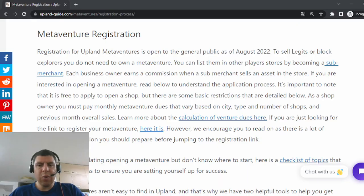Up until August of 2022, the Metaventure function has been in beta testing, where only a select few players were able to run and operate their Metaventures. These Metaventures were for NFLPA legits as well as block explorers. With this announcement, now any player who is able to meet some minimum requirements has the ability to open and operate their own Metaventure.